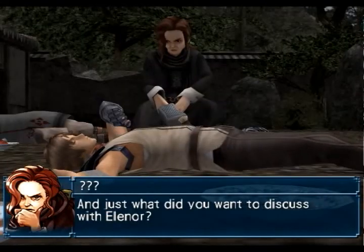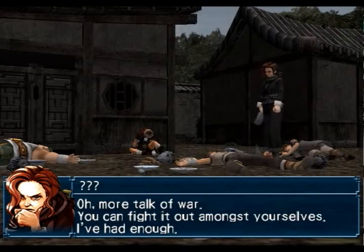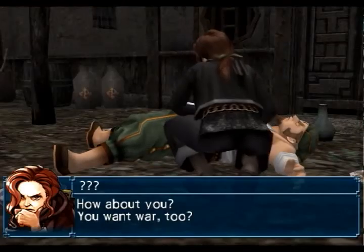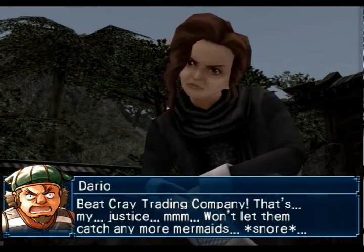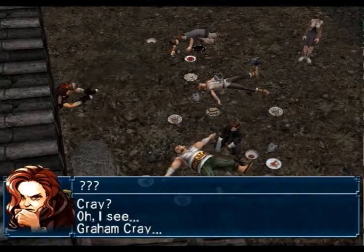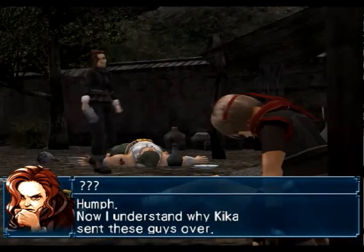Now what did you want with Eleanor? A fight with Kuluk? Yeah, more talk of war. You can fight it out amongst yourselves — I've had enough. How about you, you want war? To beat Kray Trading Company. Oh, that's my justice — won't let them catch any more mermaids. Oh I see. Graham Kray. Now I understand why Kika sent these guys over.